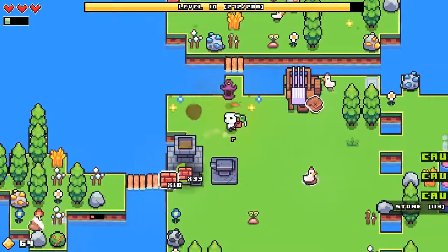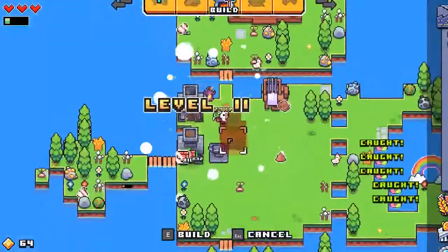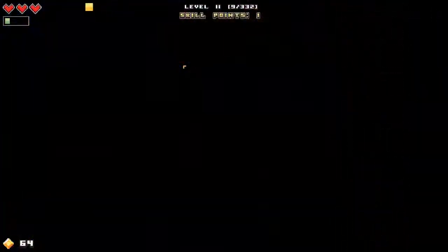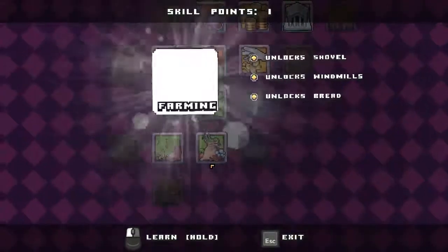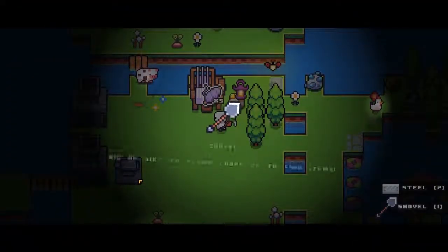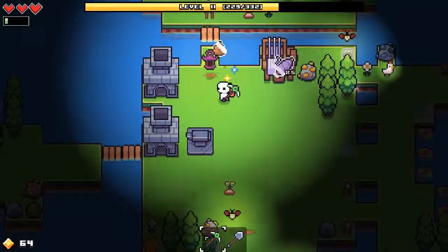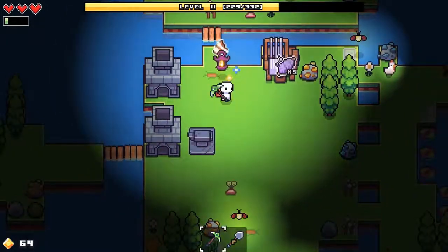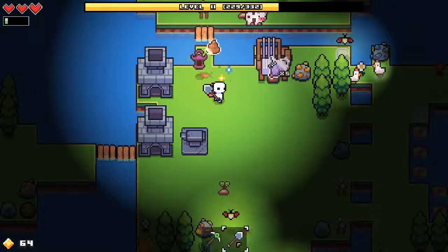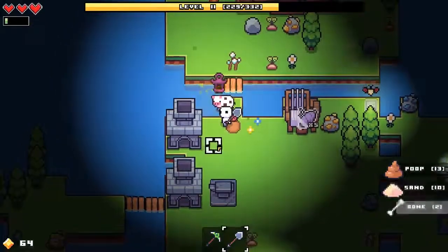I'm gonna make another furnace over here. That's helpful for getting our skill point. Let's unlock the shovel right now. You can dig up dirt, find things, and plant crops. Now that I have more than one piece of gear it shows up down here — you can scroll with your mouse scroll button, or the axe is one, the shovel is two. I dug up some bones — that's something we're going to need.